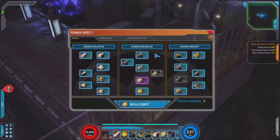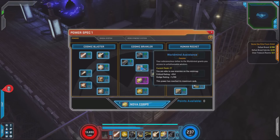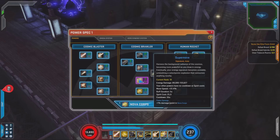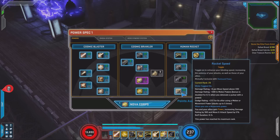We have his Cosmic Brawler Tree, which is his melee-ish powers. We have his Cosmic Combo, which is my favorite move that he has. We have his Nova Punch, which is basic melee — very useful in restoring the shield, but I didn't like the mechanic of the way it works, and I will show you why. We have his passive, which is his Crit and Dodge passive — it's one of his main passives. This is his Crowd Control Immunity, which I didn't take. We have his Signature Power, Supernova, and his Nova Pulse, which some of you will remember from Marvel vs. Capcom 3. His last tree is Human Rocket — all of his movement powers — and they're very useful and do a lot of damage, mostly because of his toggle, Rocket Speed.